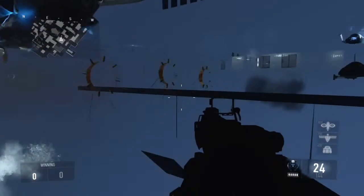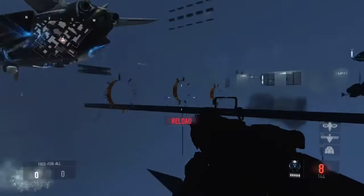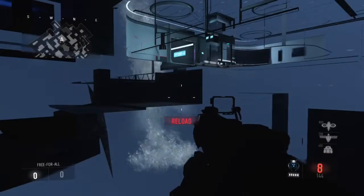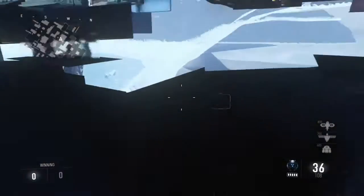Then you can drop down and you can shoot anywhere on the map and people can't see you. You can drop down another level, and it will show you a bit more of the map there. And yeah, that is the glitch.